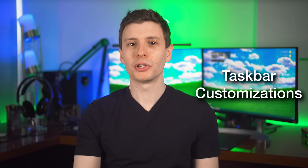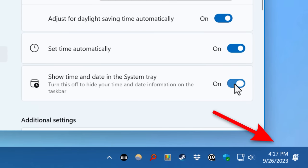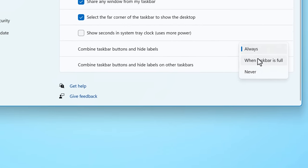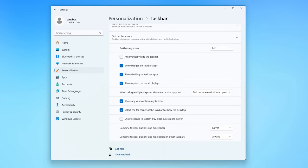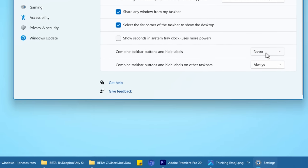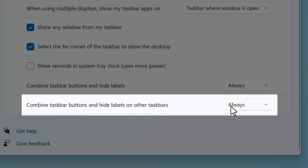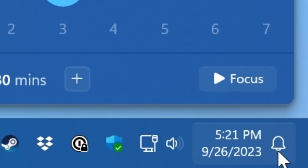There are a bit more customization options for the taskbar. You can now choose not to show the date and time in the taskbar settings. You can also set it to never combine objects in the taskbar so it always shows each window as a separate item — find that under Taskbar Behavior and set 'Combine taskbar buttons and hide labels' to Never. You can set that separately for secondary monitors too. Notifications will now show as a filled-in bell icon, and no notifications shows as an outline.